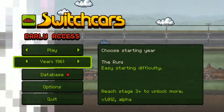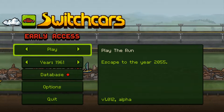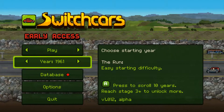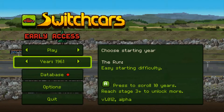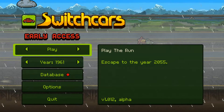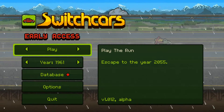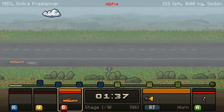Hey there, this is GameHoardGame. I am Pooh. Welcome to some more Switchcars. This time, as always, we're trying to get to the year 2055. We haven't managed to do it yet. We're still on the easy starting difficulty. The distance we made it last time moved our starting year up to 1961, so our vehicles are going to be a little bit better off the start. I'm really going to try to get my button presses together because I keep switching out good cars for bad ones, or ones that I just don't want at all because I'm not being careful enough.